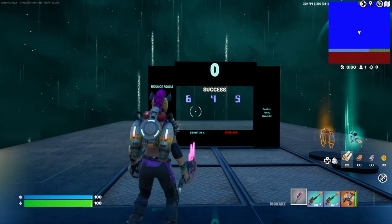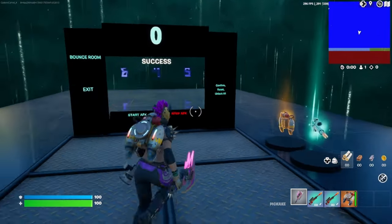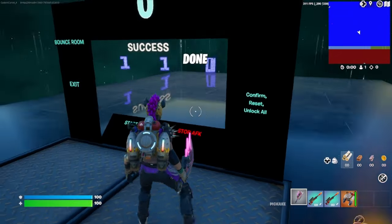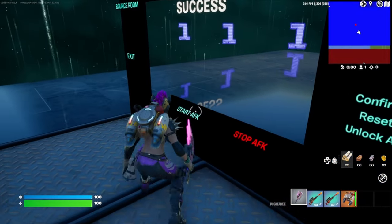We go ahead and enter the code — the numbers you're going to want to enter are six, four, five. Once you get those entered, go ahead and press the confirm button. If you've entered the code correctly, it'll say 'done' above your head. Now we can go ahead and hit the start AFK XP button.